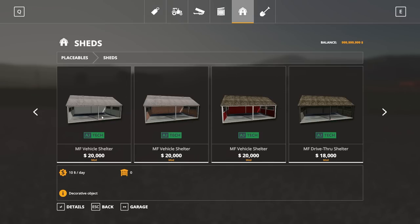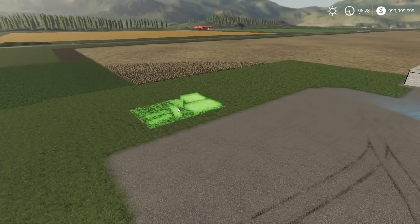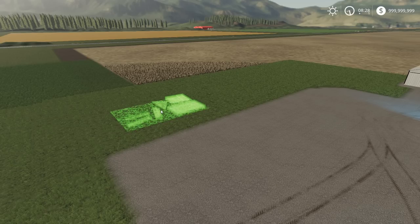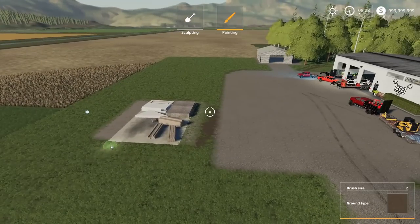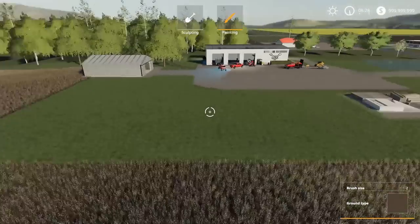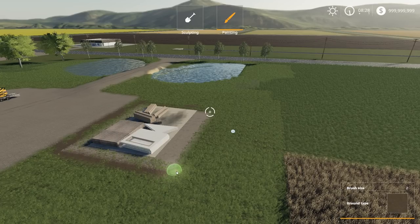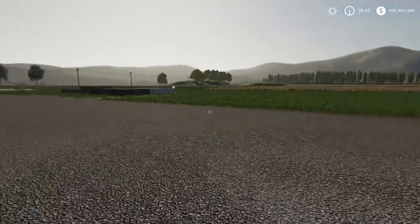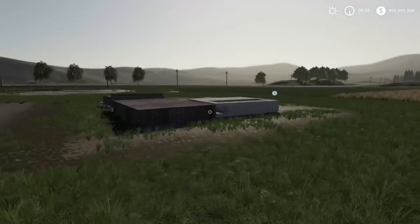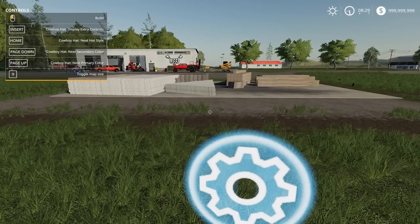If we get a dump trailer, that'd be cool — it can dump off branches and stuff back there. So I'm going to sheds, something like a vehicle shelter — this is what I want to put down. I gotta test one out to make sure it works the way I want. I could just sell it if not. I'll put a little dirt around it and build this up. This is actually really cool — kind of make it a little more dirty around the edging. Maybe some crazy landscaping too.